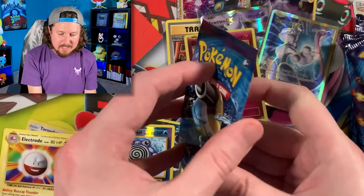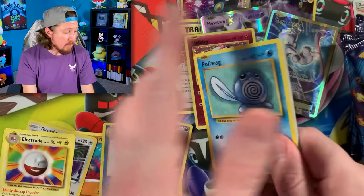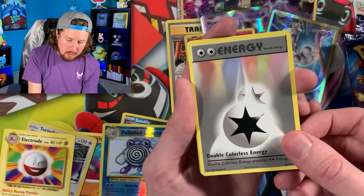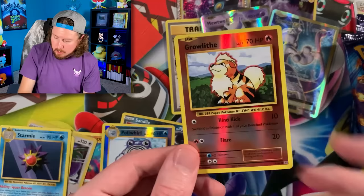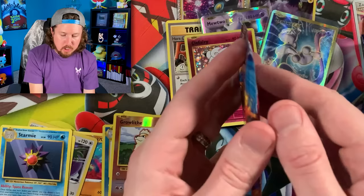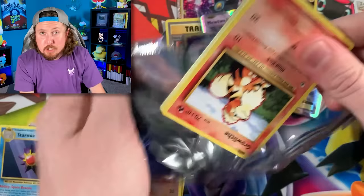I did not buy this Evolutions Elite Trainer Box for a crazy price — I actually bought it for retail price, I've just held onto it all this time. We have a Ponyta — I like that background — a Vulpix in the spotlight, Double Colorless Energy, Growlithe, and a Starmie. I'm pretty sure we have a reverse holo Growlithe, which we do, so we do not need to add that to the binder.